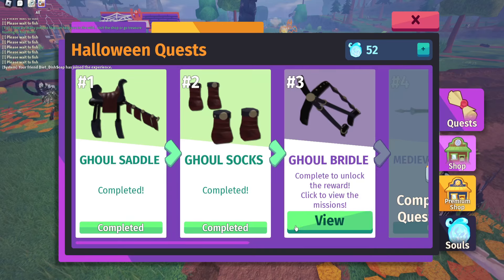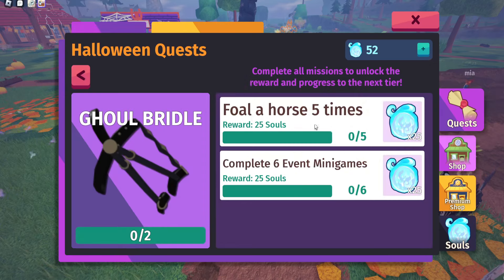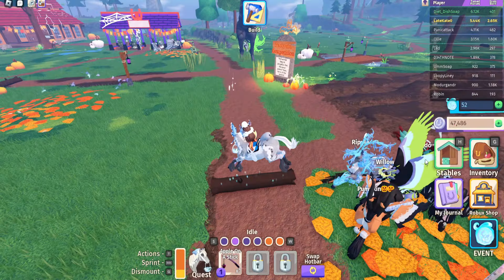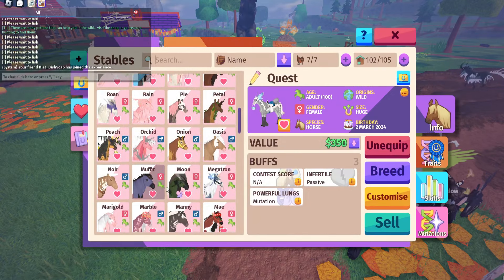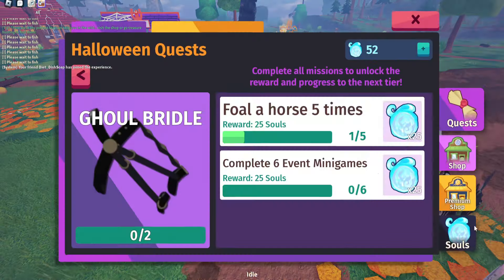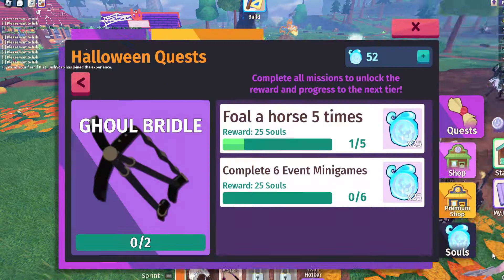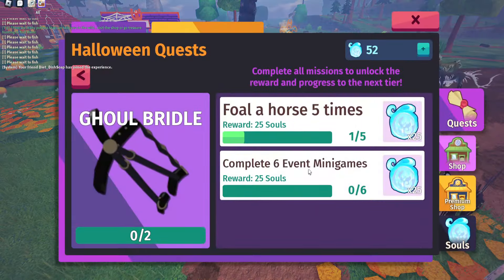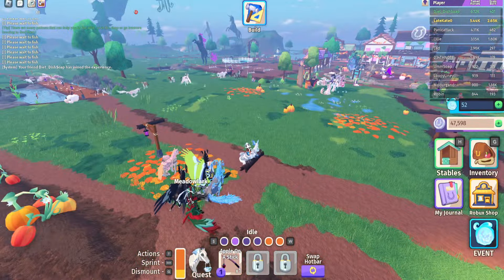The third quest is the Gold Bridle. What you have to do is foal a horse five times and complete six event minigames. Foaling means you breed your horses — if you have one that is pregnant, you claim the child, keep or sell it, and it counts toward foaling that horse. Completing six event minigames means doing the pumpkin one and the apple bobbing.